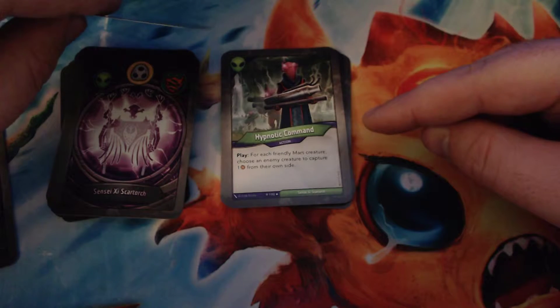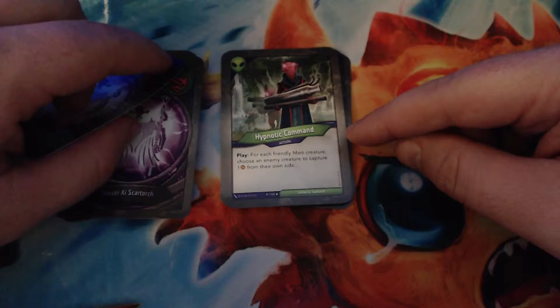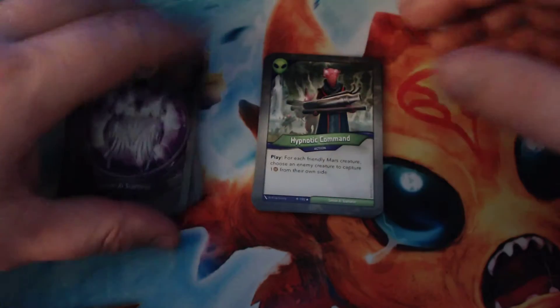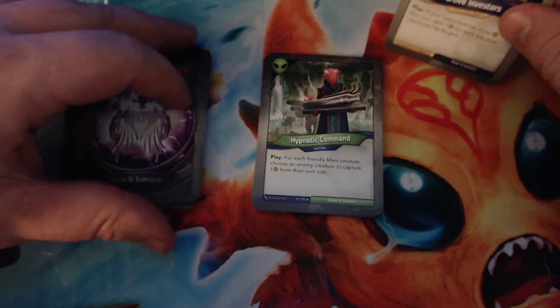Then we have Hypnotic Command — a rare action. When you play it, for each friendly Mars creature, you choose an enemy creature to capture one amber from their own side. There are ten Mars creatures in this deck, so the ceiling is effectively slow-stealing ten amber. It doesn't say different enemy creatures, so you could put them all on the same creature and then kill it to get all that amber. It's a pretty strong card, especially with so many Mars creatures. And it doesn't even say friendly ready Mars creature. In this Mars set, five cards are returning from Call of the Archons, but the other seven are new ones.